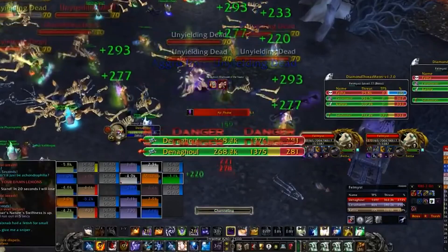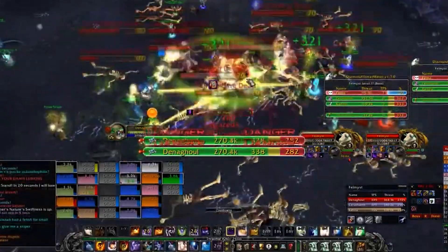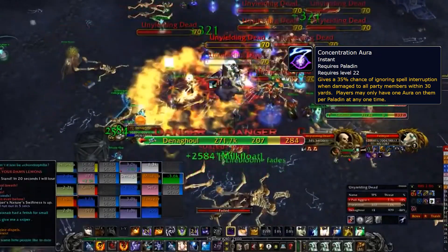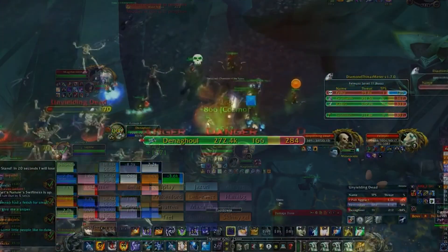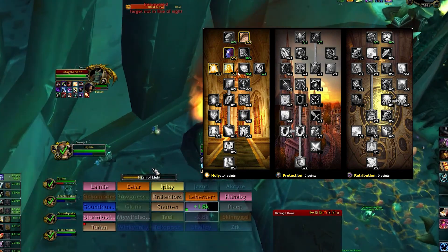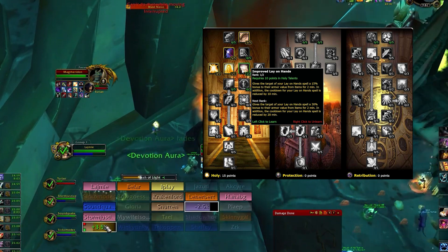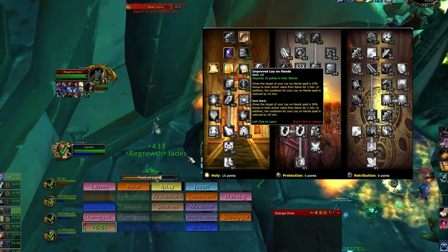For example, Shadow Priests have no passive spell pushback reduction, and on fights with spell pushback, they rely heavily on your Concentration Aura. Him losing Concentration Aura because he was 31 yards away is a huge hit to your group's mana regeneration. We have one talent left before we get to the next row, and Improved Lay on Hands is the best choice here. It gives your Lay on Hands a powerful armor buff attached to it, as well as reducing its cooldown by 10 minutes.